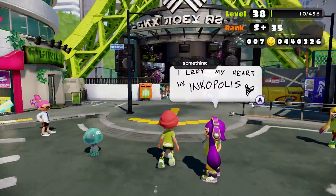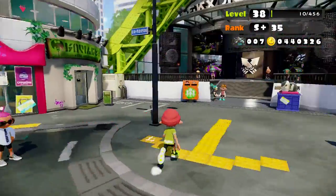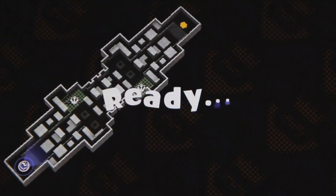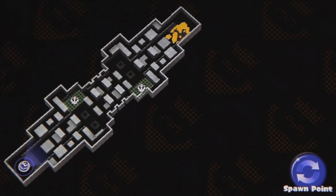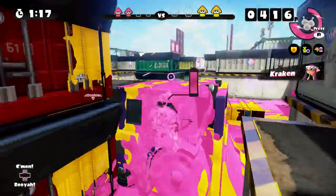I've not been able to keep up with Think Tank episodes due to school, so I hope this can help tide you over until the next episode. Port Mackerel is a close quarters map that features various obstacles such as cargo crates and cargo trucks.